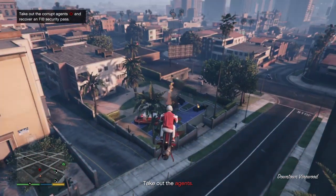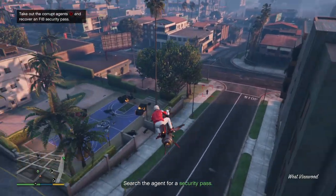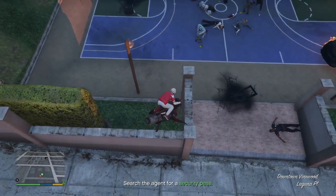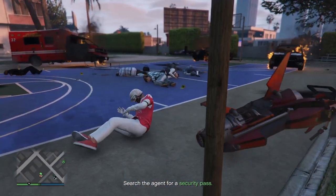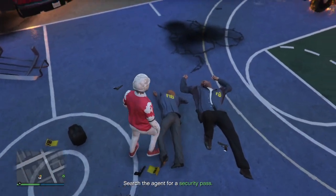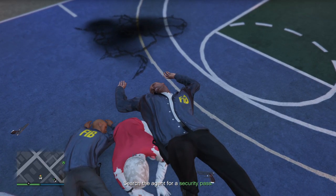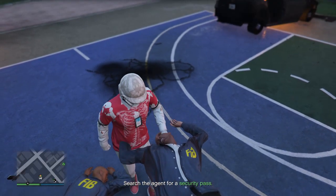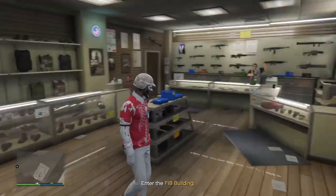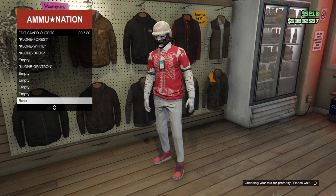Once you get to the mission spot, destroy everything or kill everybody, then search the agents for the security pass, which is the FIB badge. Press right on the D-pad to search them and now you have the badge on the outfit that you like. Go into any ammunition store again and save the outfit for the last time — and there you have it, the outfit is done. I actually really like this outfit, so let me know what you guys think.